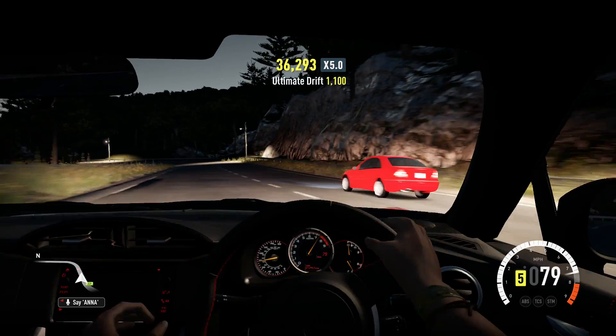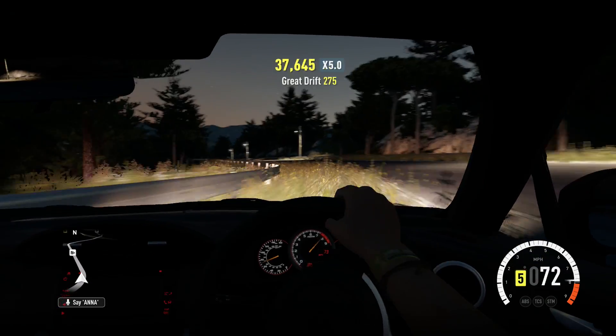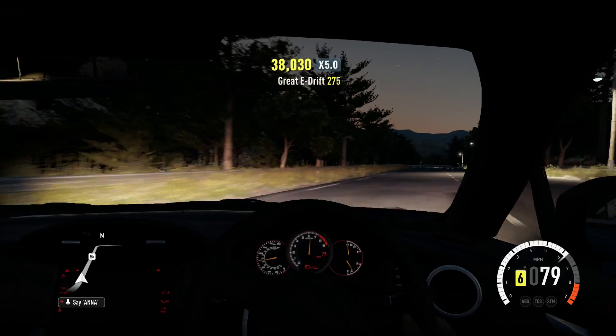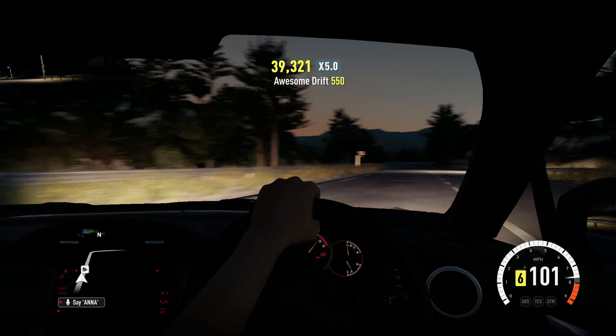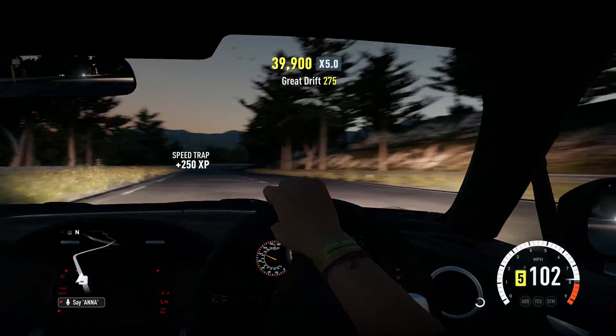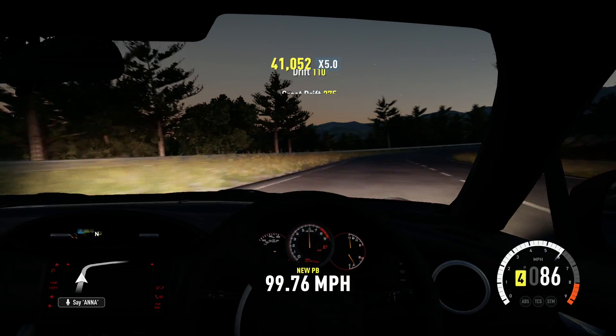When you're running over 900 horsepower in a light car, you really need that stagger to keep the back end in check while still allowing it to slide. I could have gone with wider tires front and rear, but I decided to back it off just a little bit so it wasn't ridiculously hard to slide the car around.